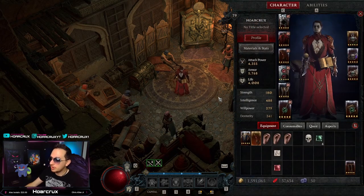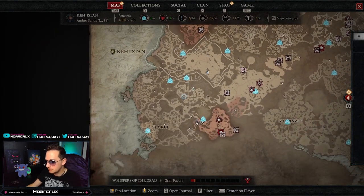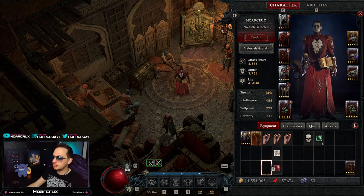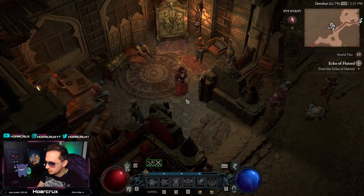Let's go over the basics. Essentially there are a couple of PvP zones — if you pull up your map you'll find them. The whole reason you're here is to get seeds of hatred, which you can refine into a currency called red dust. Red dust is what you use at vendors for cosmetics and some other buffs, which I'll go over in just a moment.